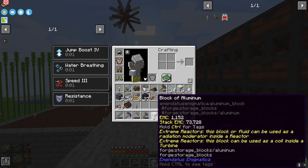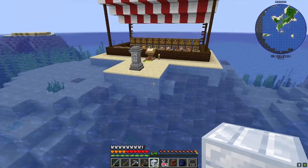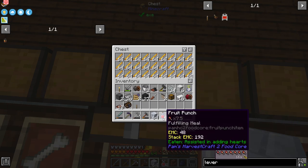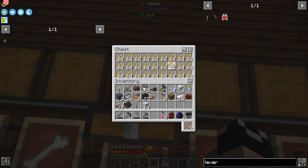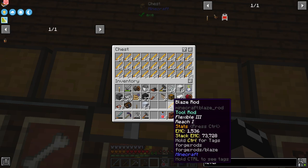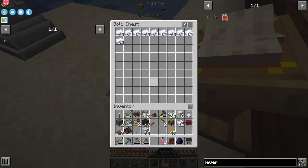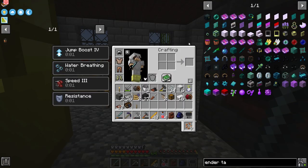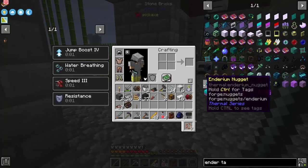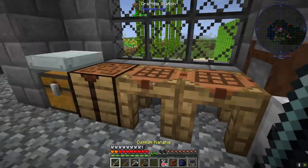Now let's grab a stack of aluminum blocks — that's 73,000 EMC. I had an idea: instead of farming blaze rods I can just purchase them. A stack is 98,000 EMC, a half stack is 49,000 — and 73,728 EMC worth, which is one stack of aluminum blocks, will get me 48 blaze rods. That's plenty.